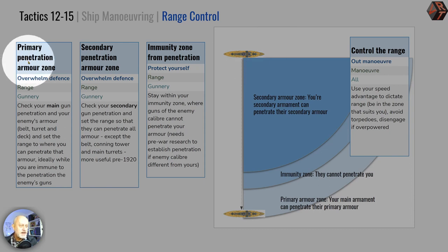The first is the primary penetration armour zone: at what point do your guns start to penetrate the enemy's main armour? The second is the secondary penetration armour zone: at what point do your secondary guns start to penetrate the enemy's secondary armour — the belt extender, deck extender armour for secondary armament — not the primary belt, main armament protection, or conning tower. These two zones represent your ability to damage the enemy.